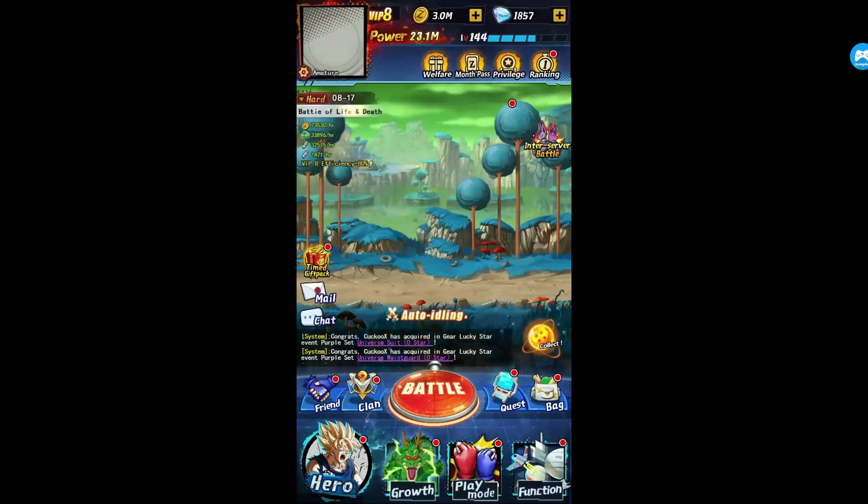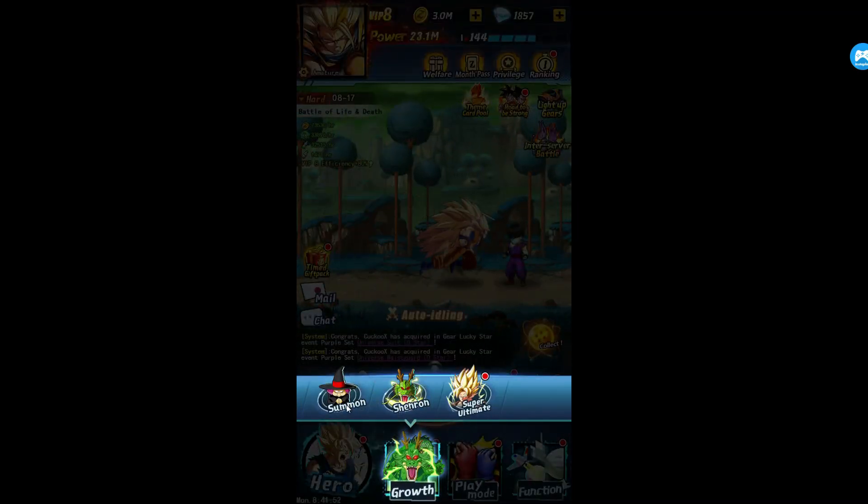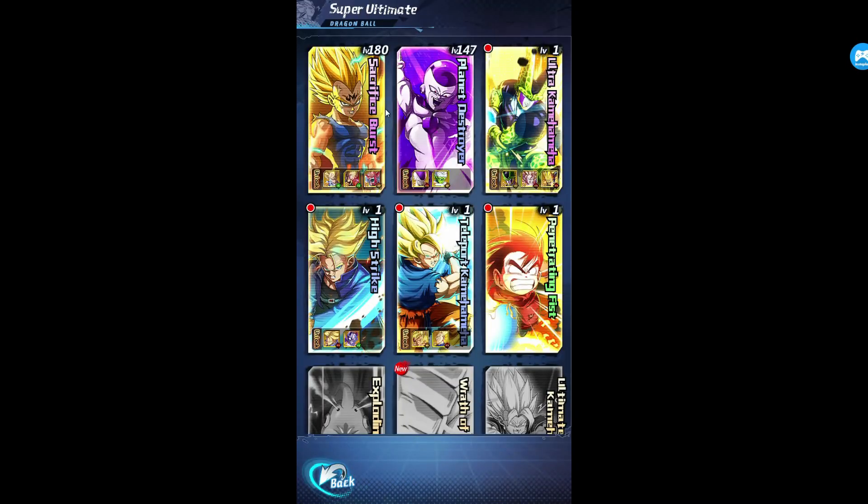Doing that, you can actually go a long way because with bleed it's kind of overpowered right now. When it comes to ultimate attacks, I would definitely use your Planet Destroyer and raise it up as maybe one of your first ones. And then as a second one, definitely do Ultra Kamehameha. And if you don't have Sacrifice Burst, do Teleport Kamehameha — because it gives you three turns of guaranteed hit.